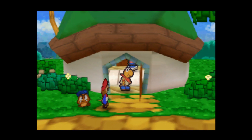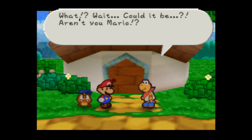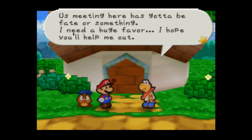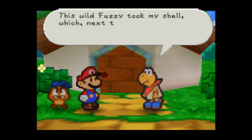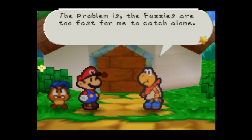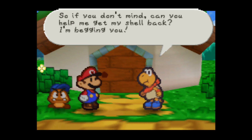A Koopa says: 'Who's there? I'm kind of busy right now. Wait — could it be? Aren't you Mario? You are! My name's Koopa. I'm so psyched to meet you. Us meeting here has got to be fate or something. I need a huge favor — I hope you'll help me out. This wild fuzzy took my shell, which next to my life is the most important thing I have. I can't go out without my shell, period — way too embarrassing. The problem is, the fuzzies are too fast for me to catch alone, so can you help me get my shell back? I'm begging you.'